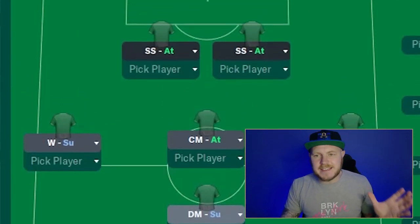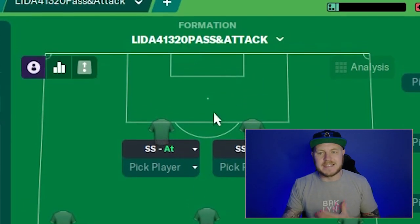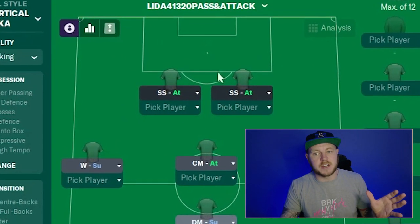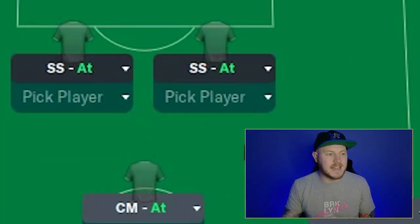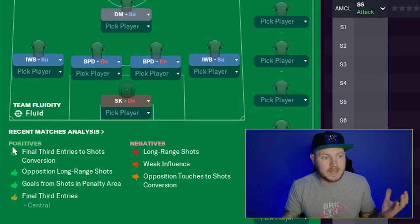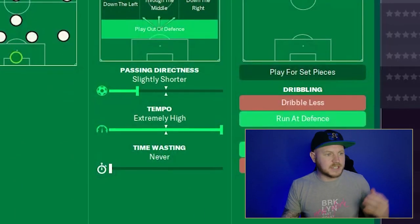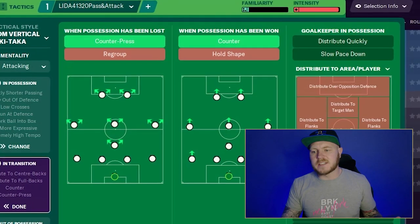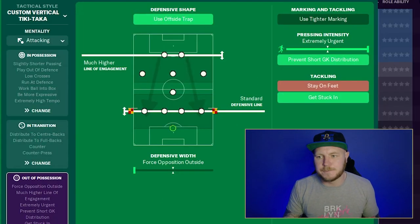The first tactic we're looking at is the 4-1-3-2-0 strikerless, pass and attack. It has two shadow strikers up front shadowing no one, so it really counts as two strikers, with an attacking mentality. Inverted wing backs help fill in either side of the defensive midfielder on a counter-attack. An extremely high tempo when attacking with shorter passing, and a gegenpress style — distributing to the defense, a higher line of engagement, a standard defensive line, getting stuck in and using the offside trap.